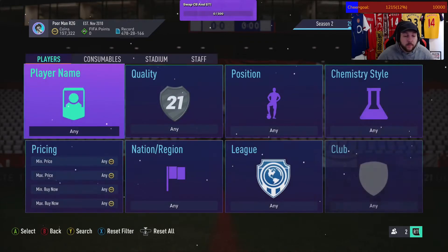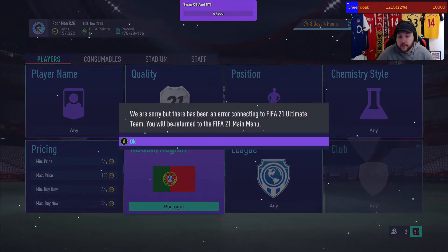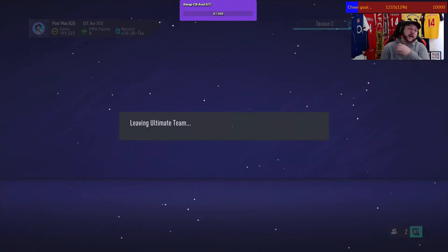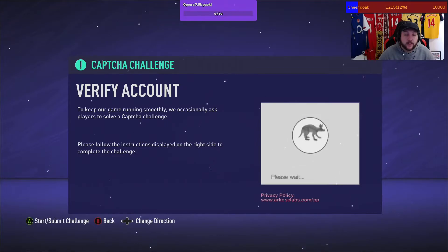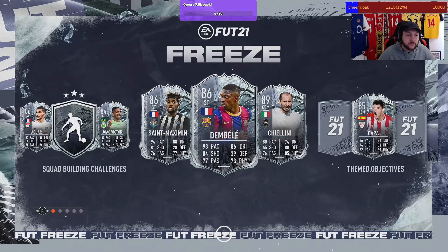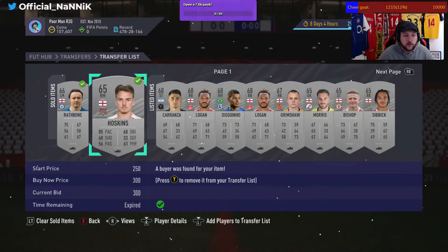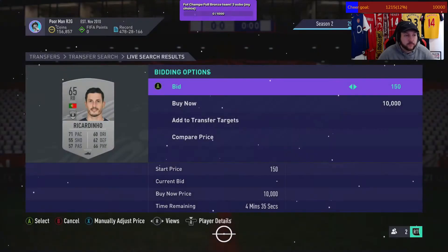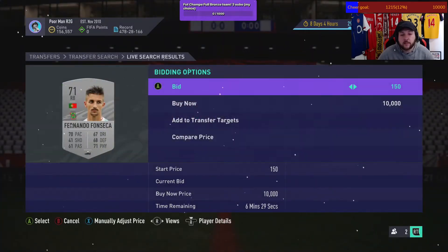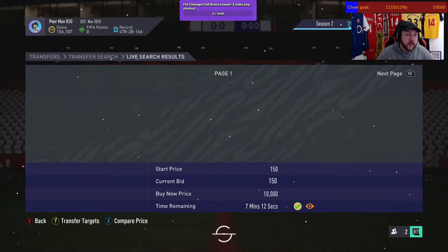Let's change nation — let's go Portugal. I've been kicked out, which will happen; you just log back in and do a captcha test. Done in 2.5 seconds. We sold another thing while that happened — Hopkins, who we literally just got, sold for 300 coins, so we nearly doubled our coins on that one.